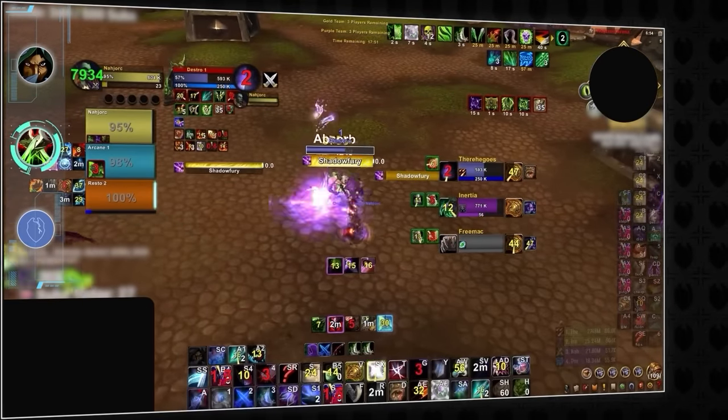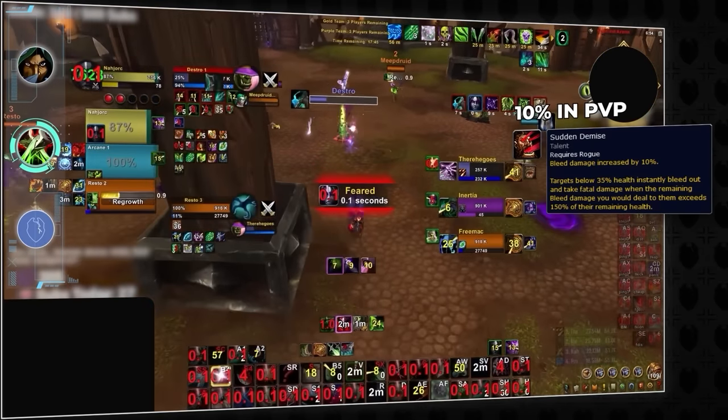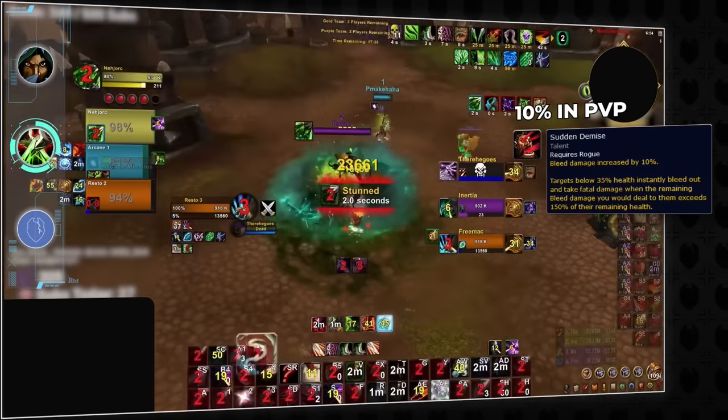Another new addition to Assassination's kit is Sudden Demise, which has the same threshold and mechanics as Touch of Death, instantly killing you from 10% health if the rogue has enough bleed damage. Because of this, when facing Assassination Rogues, make sure you don't try to live on a knife's edge or you will be facing a quick death.